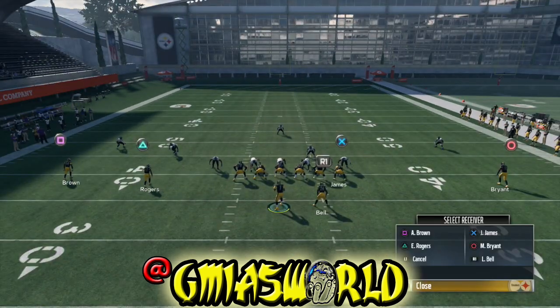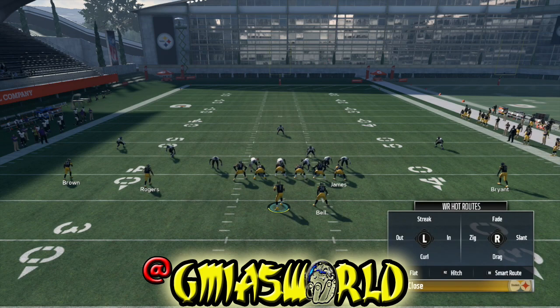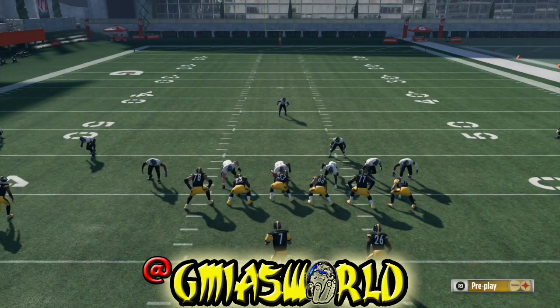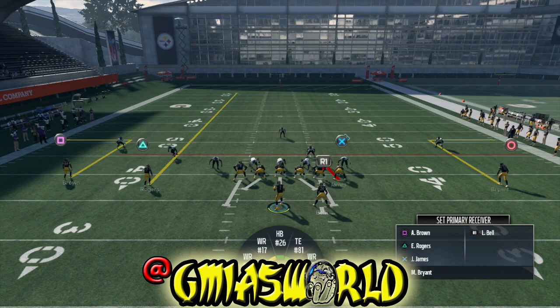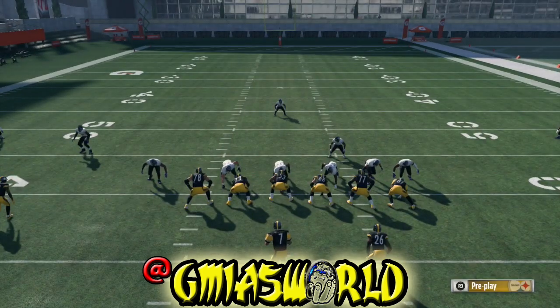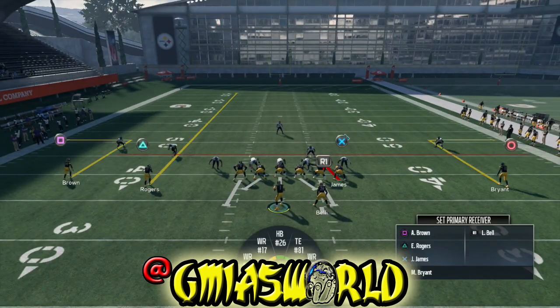We can also go triangle and send the slot receiver — E. Rogers — up on a streak to isolate the defense. You're going to get a first down usually on most defenses depending on what you see. But if you're playing on competitive mode, a bad read is an interception, so be very careful. Madden 18 is not playing games on competitive mode. If you make mistakes in arcade or sim, you'll get away with things — not so in competitive.